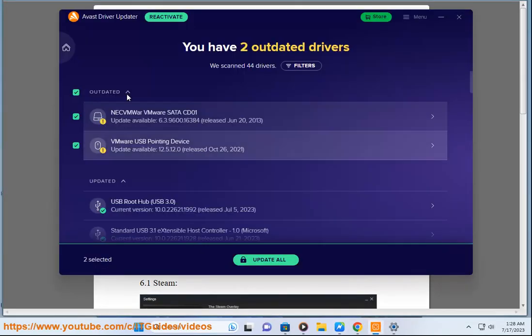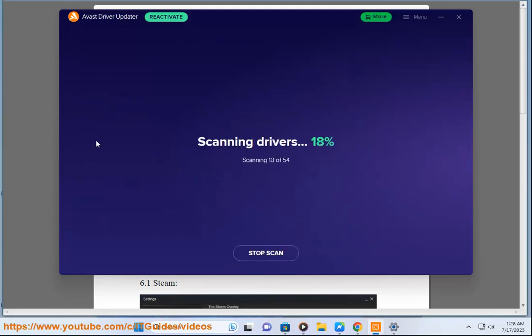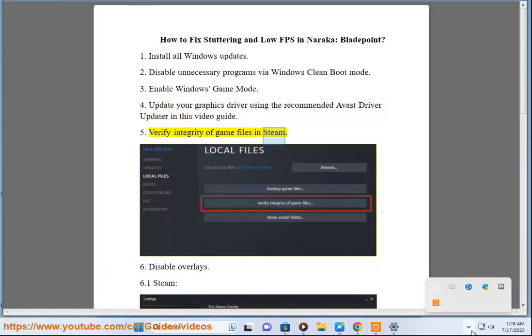Step 4: Update your graphics driver using the recommended Avast driver updater shown in this video guide. Step 5: Verify the integrity of game files in Steam.